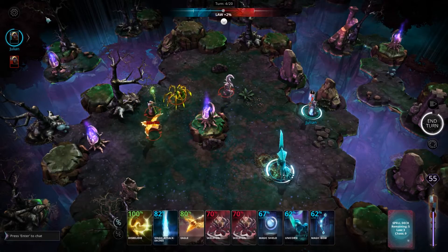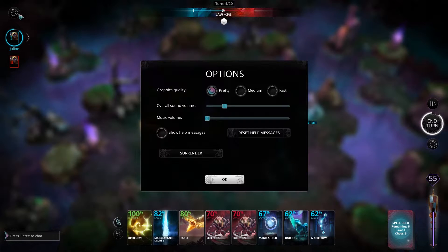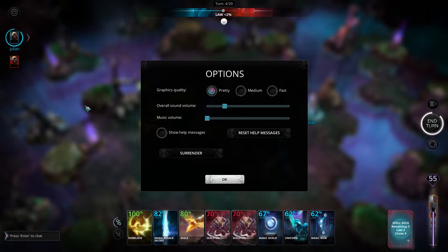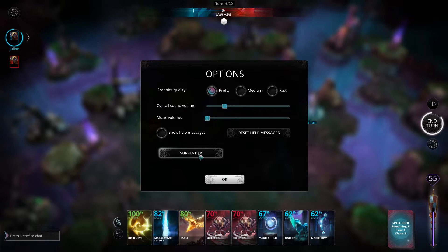First of all, in the top left-hand corner, you have the gear icon. This will take you to the game's option menu and allow you to change some of the game's settings during the game. More importantly, this is where you will find the surrender button if you realise that you have been bested in battle.